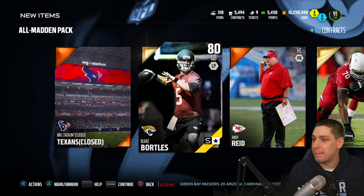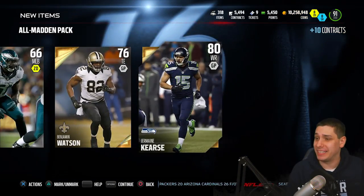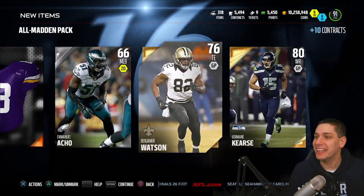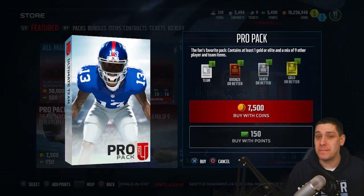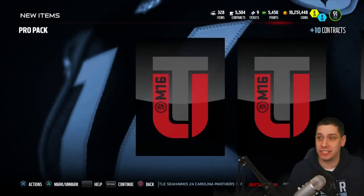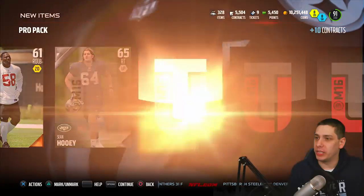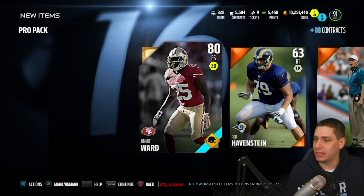First All Madden pack — we get pretty much absolutely nothing. We get a Bobby Massey and a Blake Bortles Schefter Stars card. Maybe that'll be worth something at some point, but I'm not really guessing it is. The All Madden packs were not the flames to start things off. Let's see if we can get anything going with the pro packs — I've had better luck pulling great stuff in pro packs this year and last year than any of the promo packs. We get a Jimmy Ward to start — that's probably gonna be our only gold, and it is. Decent little gold card, but nothing too great.